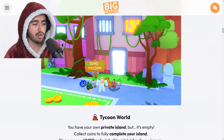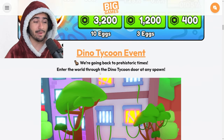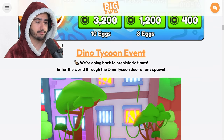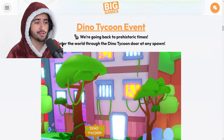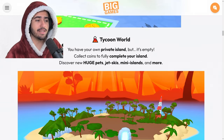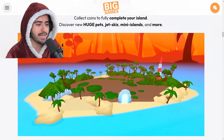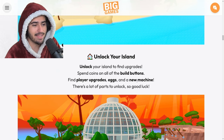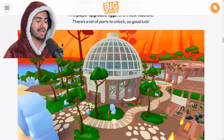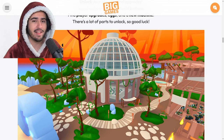Moving on, we have the Dino Tycoon event which is the bulk of the content for this week's update. Believe it or not, this event world is basically a dino tycoon - if you've ever played other tycoon games in Roblox this is extremely similar. As explained in the dev blog, you collect coins to fully complete your island, discover new huge pets, jet skis, mini islands, and more. You unlock your island to find upgrades, spend coins on build buttons, find player upgrades, eggs, and a new machine. Every single thing on the map - from the flowers to the rocks on the path - gets unlocked using money.